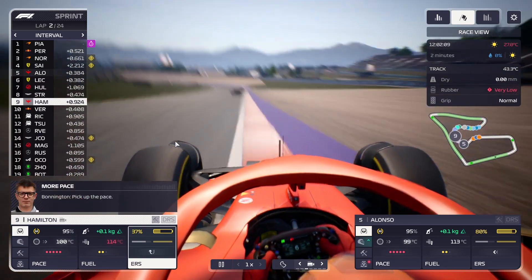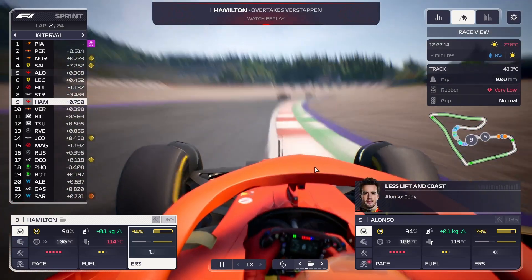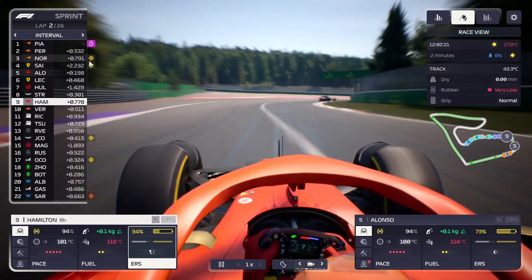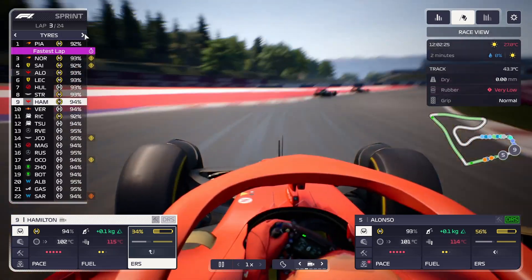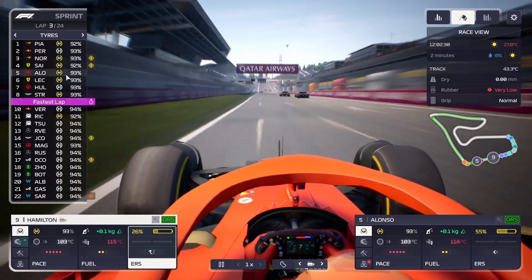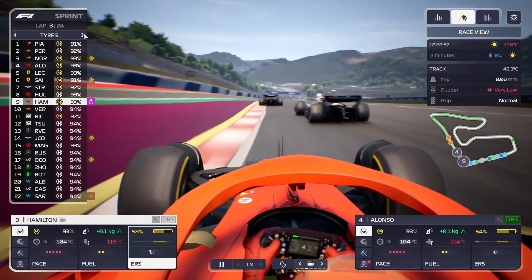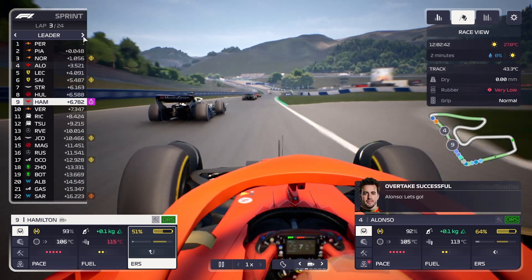Beautiful work, pick up the pace. Happy to drop the lift and coast. It's a good position. Ferrari and Nando have got engine problems with their car. What are they on tire-wise? Press is on hard, everyone else is on hard. We're on mediums — a lot of them are on mediums, a lot of them are on hards. So we've got a good amount. Let's go.